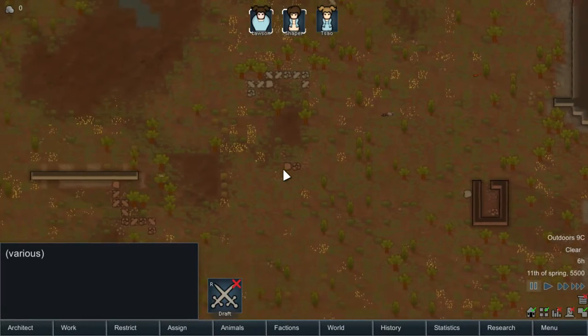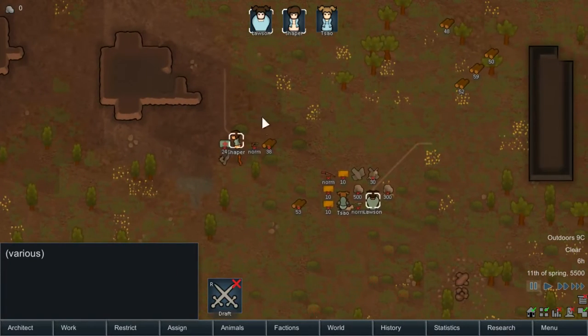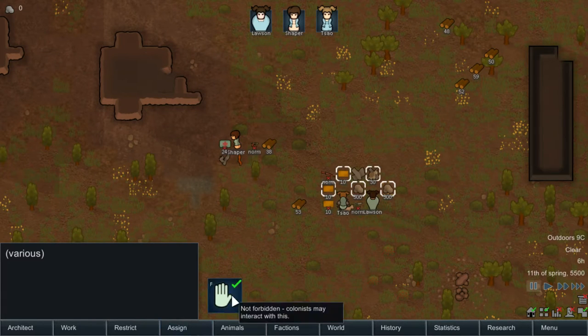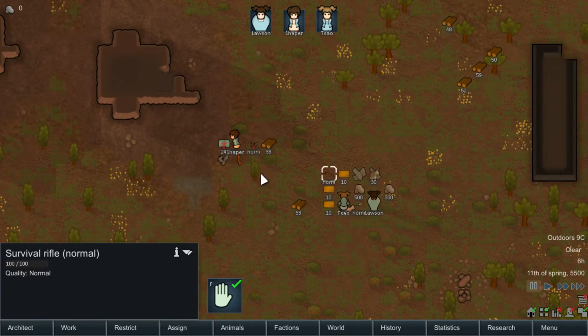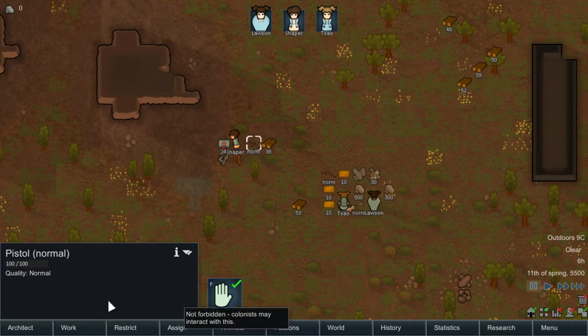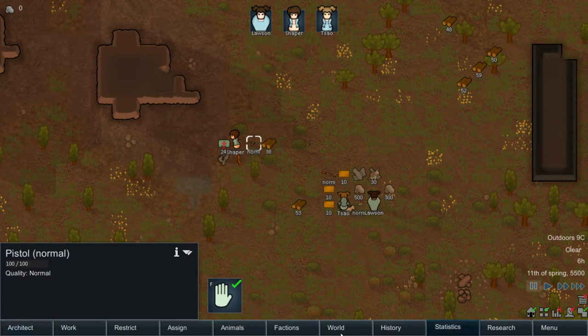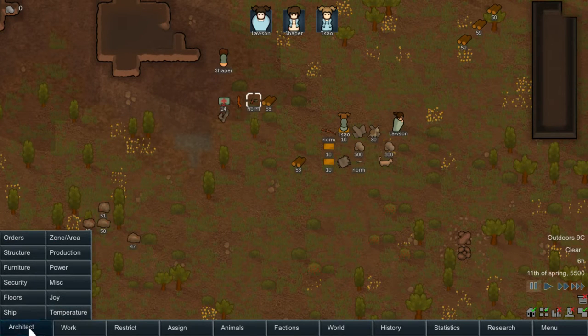So let's look at the UI. We need to make items available — knife, gun, good. Let's go over the UI. All the things we can interact with and essentially build our colony around is built around this menu down here. Unpause for a second to get them to move out of the way. Architect — this is where we're going to build and set up basically all of our commands. It's the menu you're going to probably use the most.